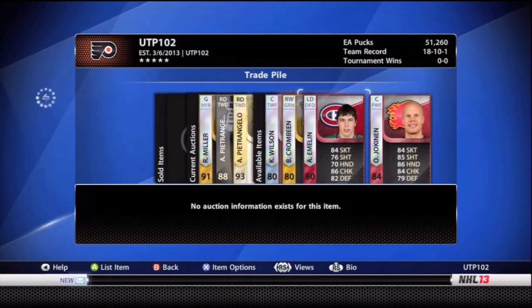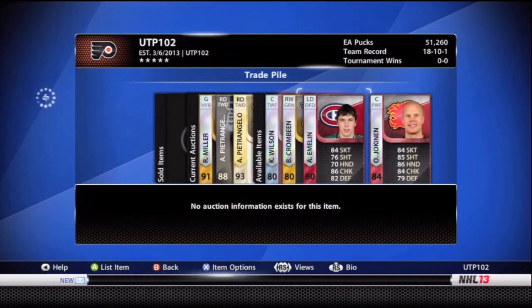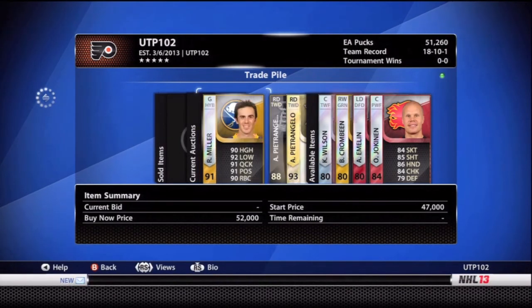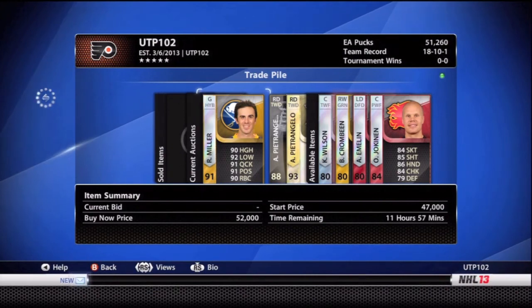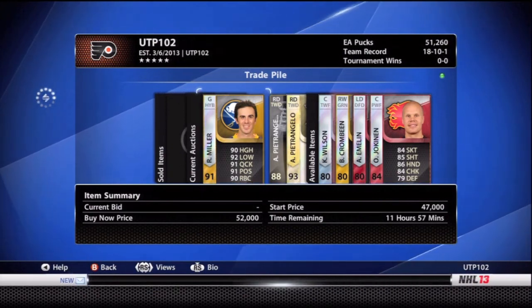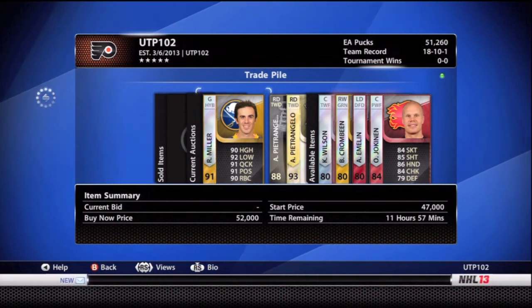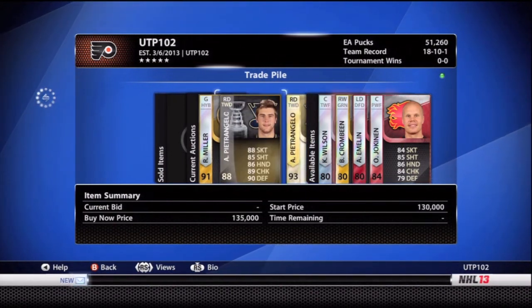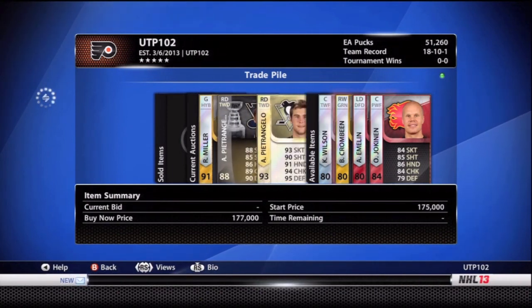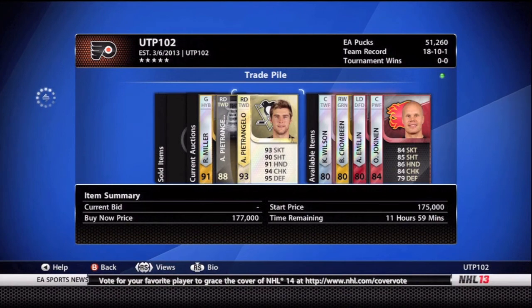So we put those three cards up. We'll see if they sell. By the next Hockey Ultimate Team video, I'll let you know if any of these guys sell. What do you think I should do with all three cards? What do you think I should do with Miller if he doesn't sell — should I try to put him up again, or just try to play with him and leave him on my team? Leave that in the comments. Also with these two Petrangellos, what should I do with both of them — should I keep one, should I keep both? Please let me know in the comments. I'm always open to advice. Thank you guys, have a good one fellas, I'll see you next time.